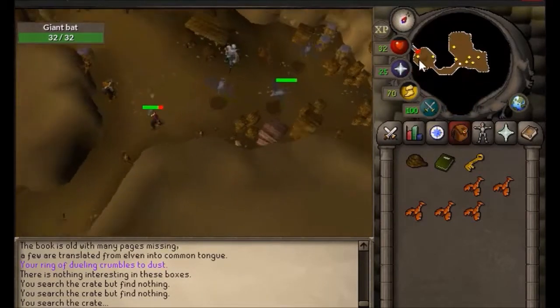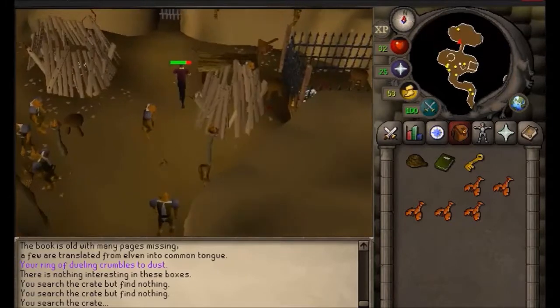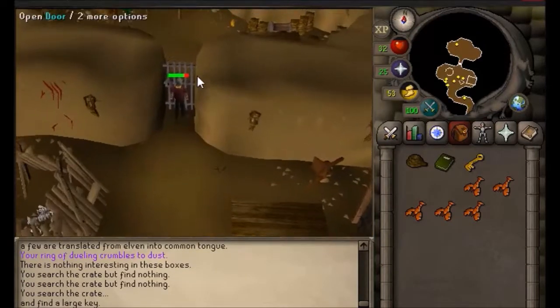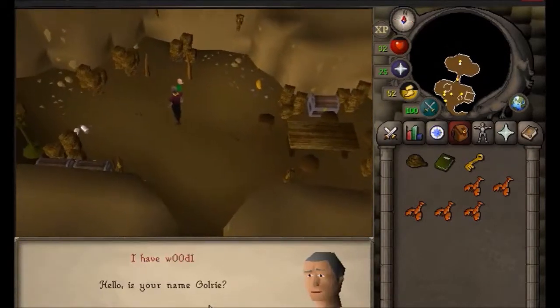Once you have the key, go completely west and use the key on the gate. Once you use the key on the gate, the gate will open, and you talk to the character inside for the Glory Pebble.